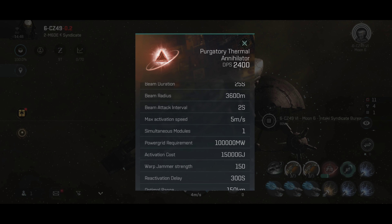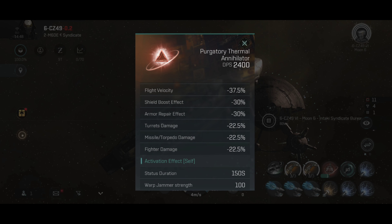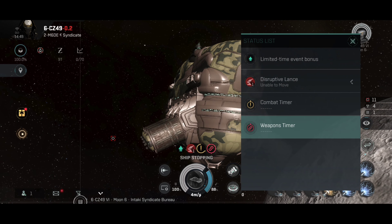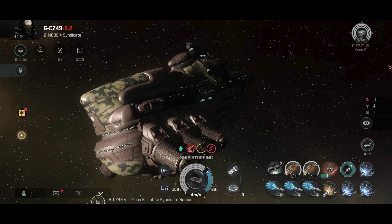That would be it for the Hubris Doomsday — definitely a very interesting fusion between a dreadnought and a carrier. Has fighters and blasters — a very interesting combination. I hope you guys enjoyed. If you'd like to support me, feel free to like and subscribe. Stay safe, and I'll see you next time.